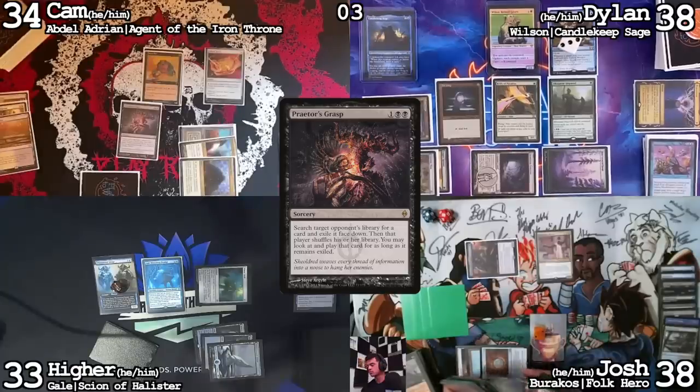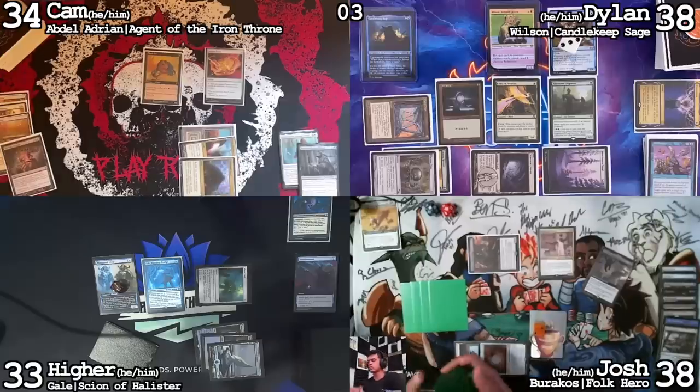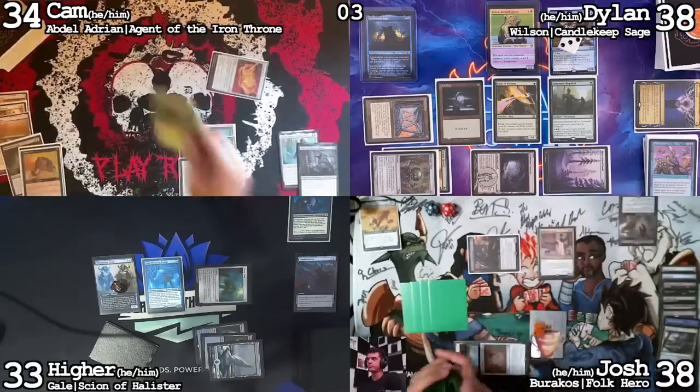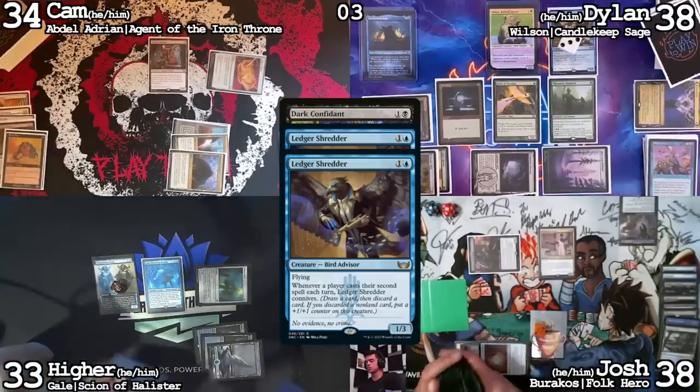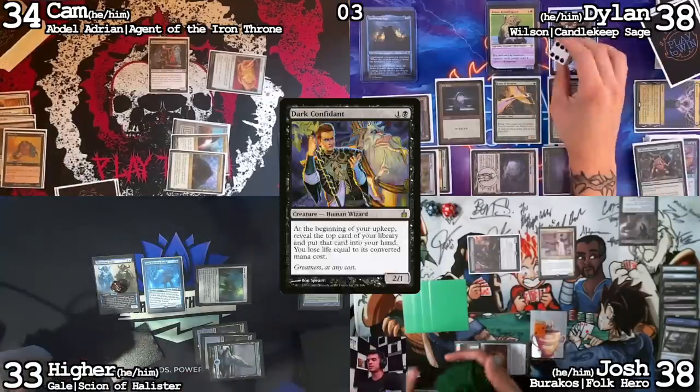What if it was your Meat Hook Massacre? You got it, boss — yes, that is a combo piece I'll be able to use. I now have a Meat Hook Massacre. Tap Felwar Stone, use his Blood Pet, and run out a Dark Confidant. Ledger Shredder trigger. I will discard Quicken — that's hot. I'm going to discard a Collector Ouphe. Get a counter. Pass. This doesn't seem like the best Collector Ouphe game for me to be having.